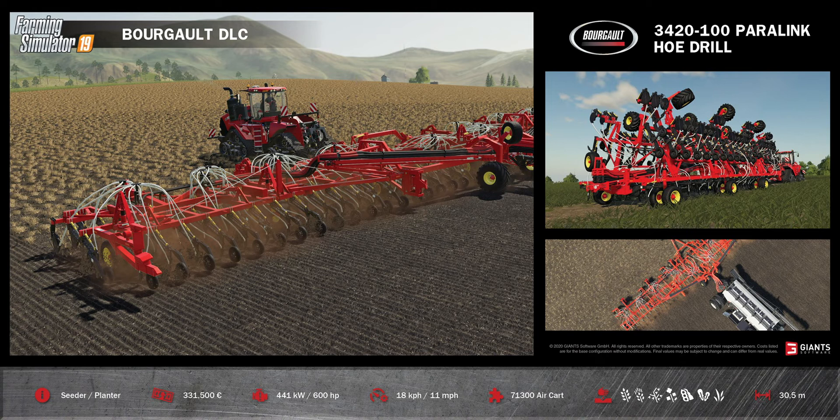This is the Horsch 3420-100 Paralink Hoed Drill. It is a driller or seeder that will cost you 331,000 euros. You need 600 horsepower to pull this, and it can go at a working speed of 18 kilometers per hour. You don't need to plow or cultivate the field because this machine does everything. And with this comes a 71,300 air cart.